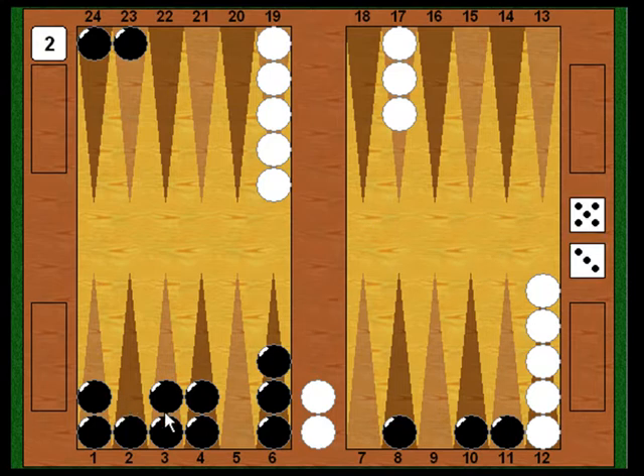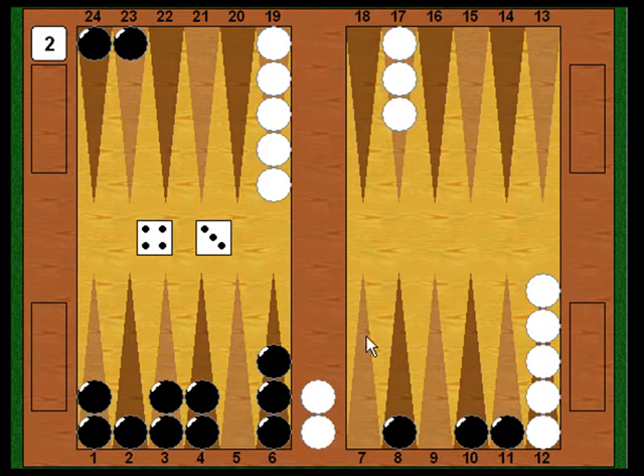White's turn again. He'd really like a two or a five, but unfortunately he rolls a four-three. The four point is covered. The three point is covered. So White is stuck on the bar again.